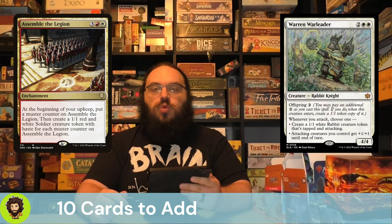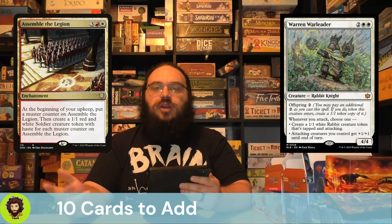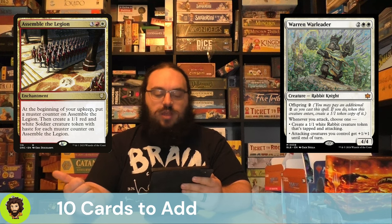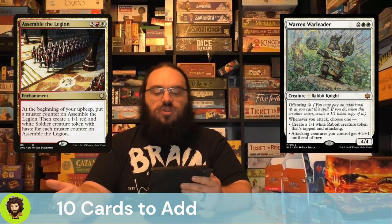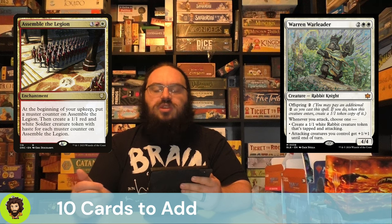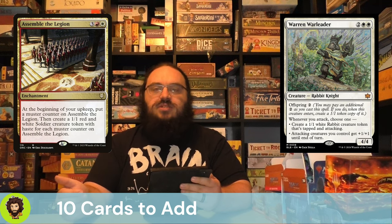We're going up to the Warren Warleader, another creature specifically from Bloomburrows. They are a 4/4 for 4 and already have offspring, which means with our commander we could actually do that twice. Whenever they attack, we get to create a rabbit or give all our attacking creatures +1/+1 for the turn — having multiple of them is obviously super strong.